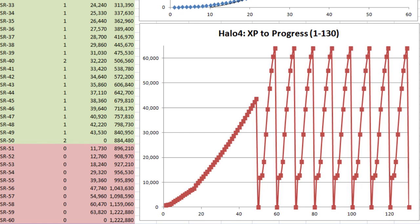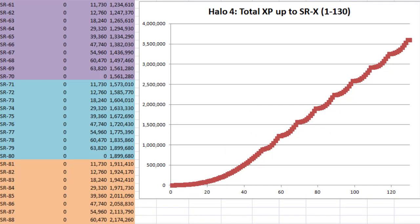This graph shows how each class requires the same amount of XP regardless of the order in which you choose them. And this graph shows the same data with total XP on the y-axis, ending at roughly 3.6 million XP total to complete every specialization in the game and hit max rank.